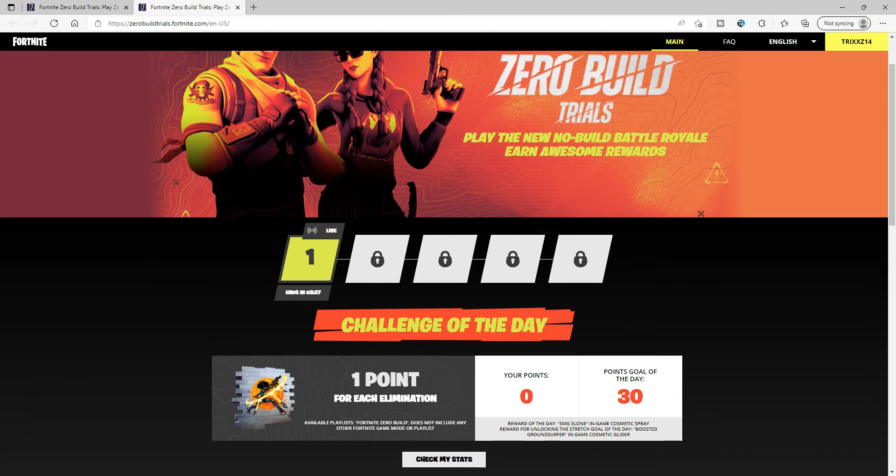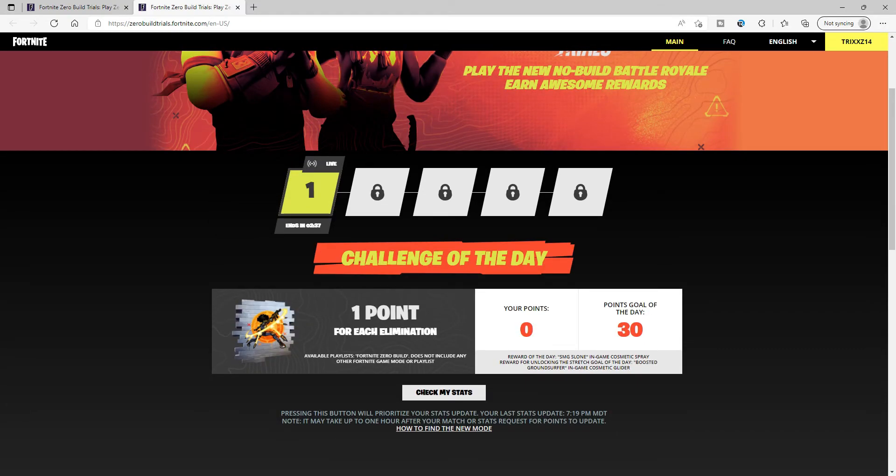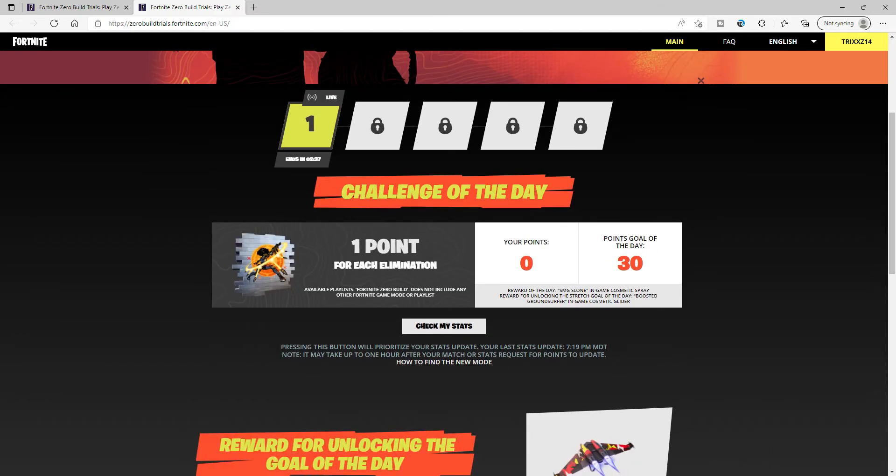There are going to be five different days with different rewards for every single day. For today's challenge, you're going to want to get an elimination. After you get an elimination, you can check your score and you should be able to get a free spray.